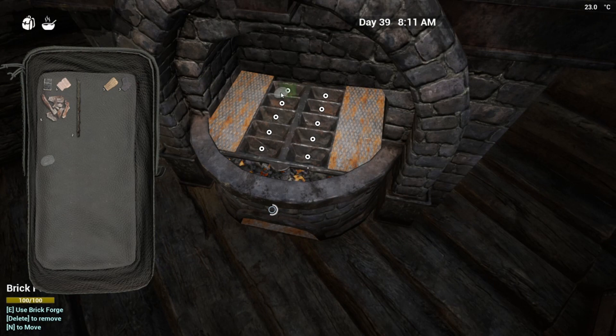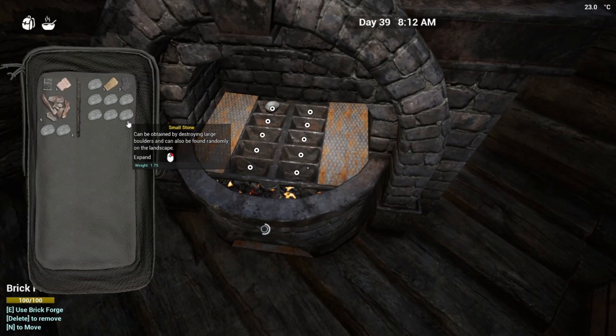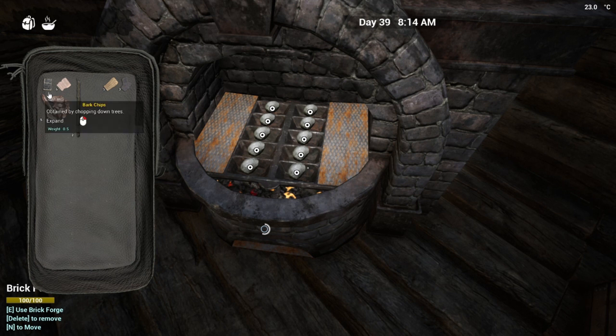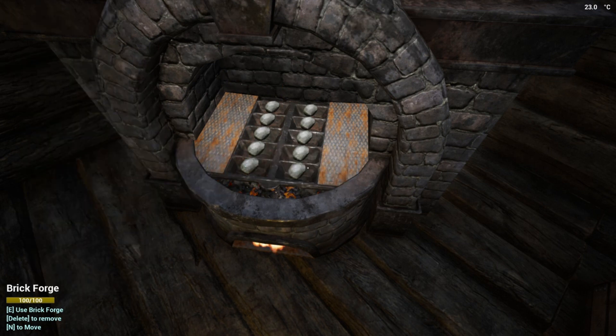Now that I put all the stone away — if you left-alt and right-click your mouse you can just push items over and don't have to do it one at a time, which is amazing. Then we're gonna light it up. You can put your forges out with one drop of water if you're not using it, to save on fuel.